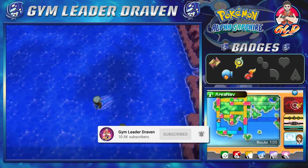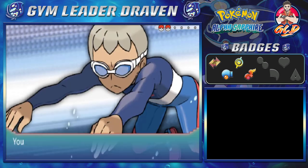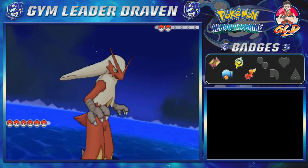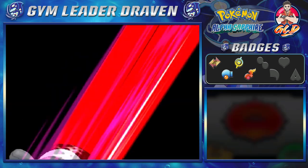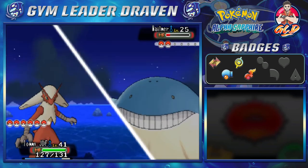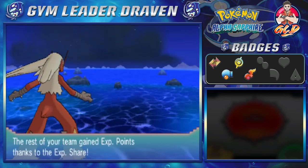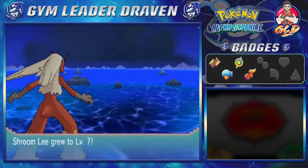Here we are in Route 105, and yes, we're going to be taking on a lot of trainers. Let's go right ahead. Taking on Triathlete Vin — not so diesel. He's coming out with a Wailmer. Let's go with an Aerial Ace — definitely using the wrong Pokémon for this part. Here comes an Astonish, not so effective since my Pokémon is a Fighting type. But look at that — we win! Ultra Psycho growing to level 11, and Shroomlee is going to be growing levels like crazy too since they're way underleveled.